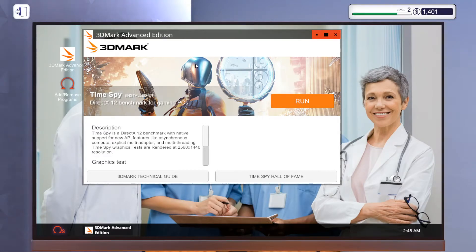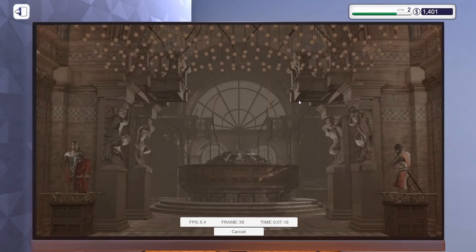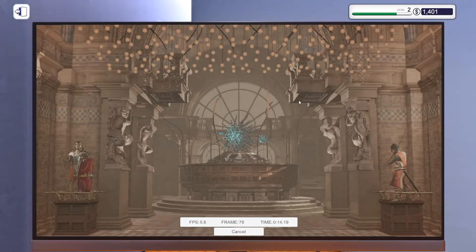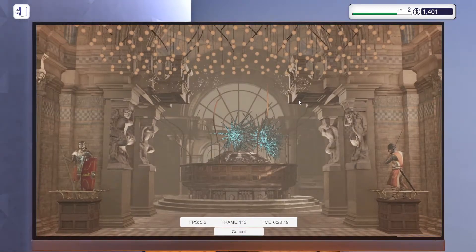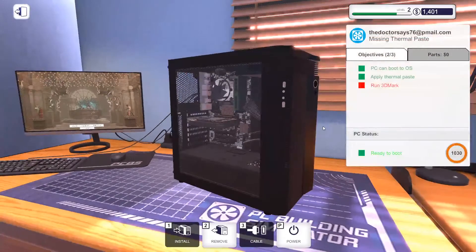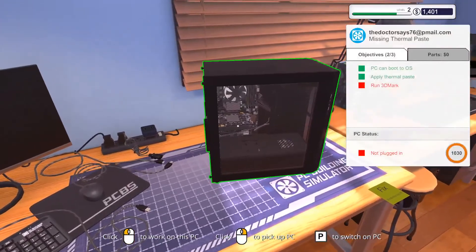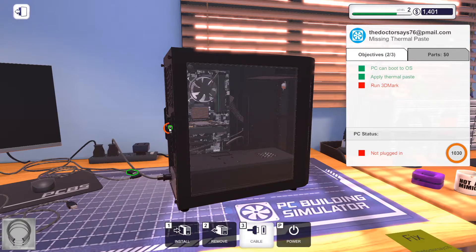Let's go ahead and run this — why does this look like Destiny 2? Let's go ahead and run it. Oh my god, the FPS is 5! Oh lord. 5.6 frames per second — my eyes can't handle anything that slow. That really does suck.